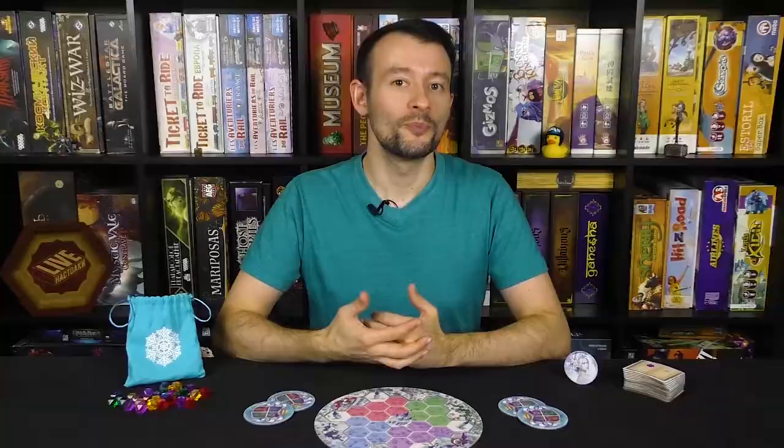While activating a Spellbook, you must tell other players the spell and how many points you get. Take the number of Victory Points and place them face down. Players can't look at others' Victory Points.